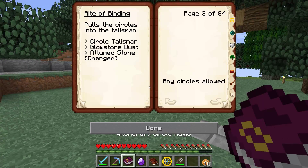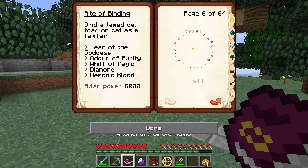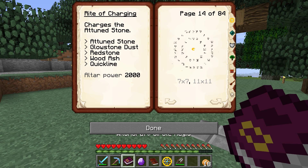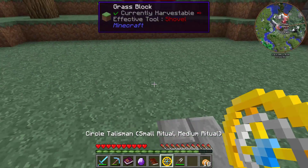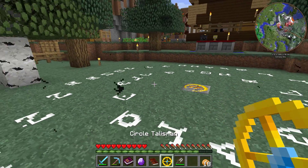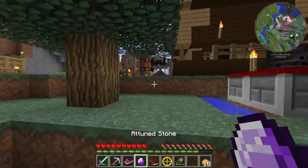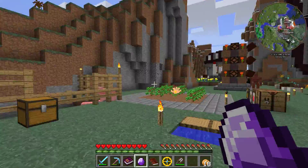The ritual to recharge the crystal — let's see, that's the Ritual of Charging. It requires the attuned stone, glowstone, dust, redstone, wood ash, and quicklime, plus the circles we just made. So we now have a circle that can charge the circle we just made. We lay this down, it puts everything back, and then we can charge this crystal if we get all the ingredients. I'm going to charge this back up again so it's ready to go.